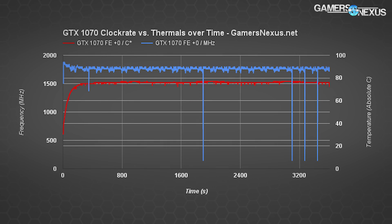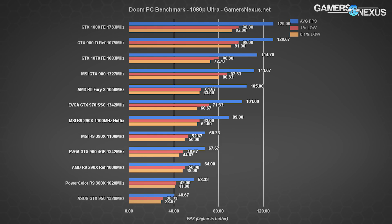Time to talk about game benchmarking. We've got a mix of the usual OpenGL and DX11 apps, but also some of the new DX12 and Vulkan applications. We're going to start off with Doom, which is brand new from id Software and runs on OpenGL with Vulkan support coming in the immediate future. Doom is one of the few games where the GTX 1070 performs slower than the GTX 980 Ti in raw frame throughput.